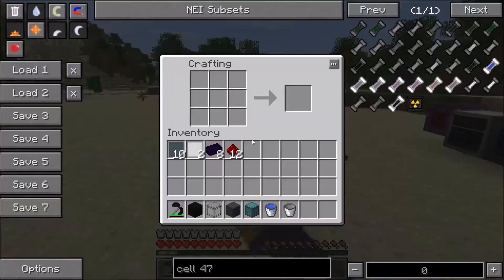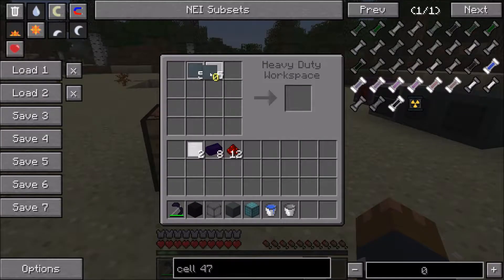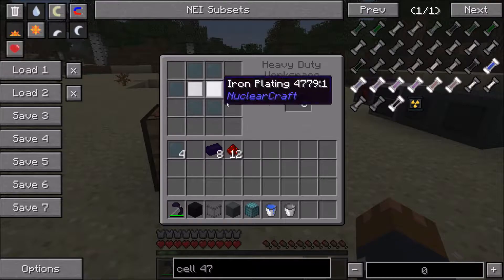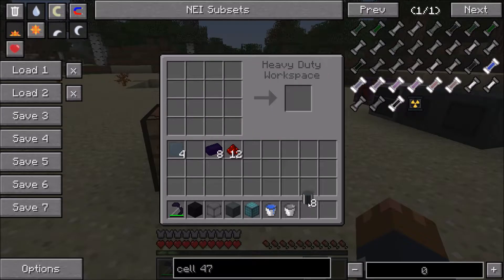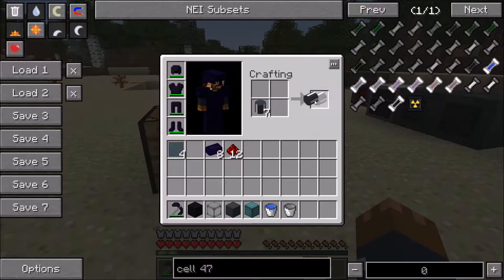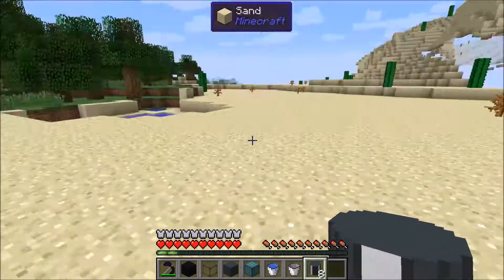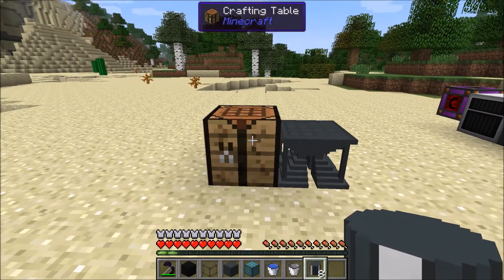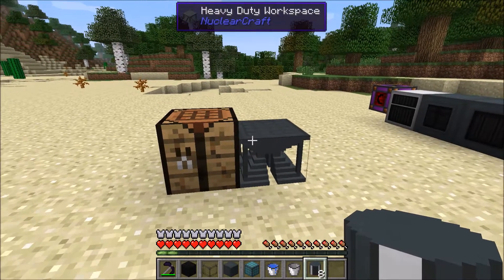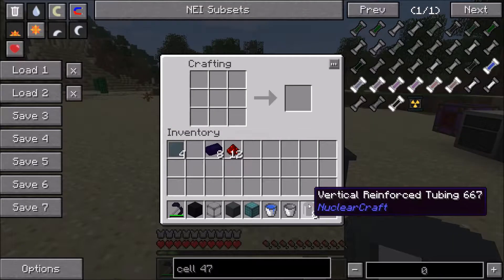I'm going to show you a few things that were also added. First of all, going into the nuclear workspace — there are these things called horizontal reinforced tubing, or alternatively vertical reinforced tubing. These can be alternated between through just crafting, so they cost exactly the same amount. They're basically just decoration blocks. You usually see them around the edges in pictures I post of fission reactors — they don't actually need to be there. As long as the fission reactor is sealed it's fine; these are just for decoration.